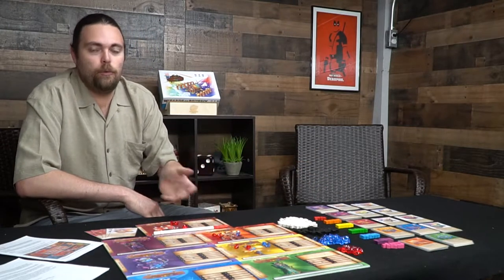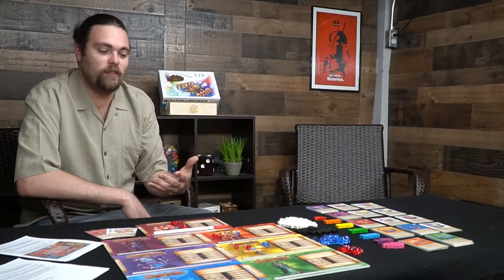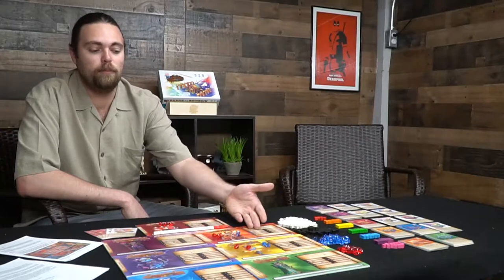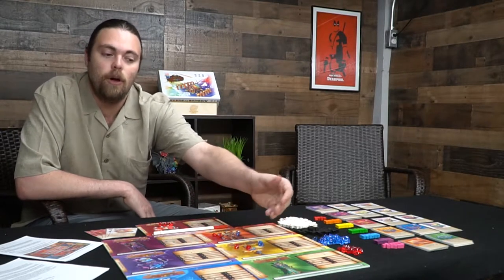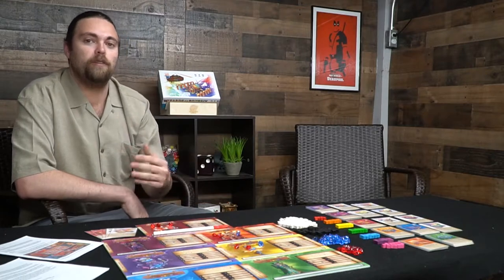You're going to get your player board, which is your wizard to choose to start with. You're going to get a certain amount of power and mana based on your starting positions in the game. You're going to get two powers, except for this red guy — he gets an additional one. And because he's starting first, he'll get no shields. But this player is going second, so he'll get one. This player is going third, so he gets two, and so on. But everybody's going to get these two powers here, unless their player board says something different. Everybody has their own unique powers.